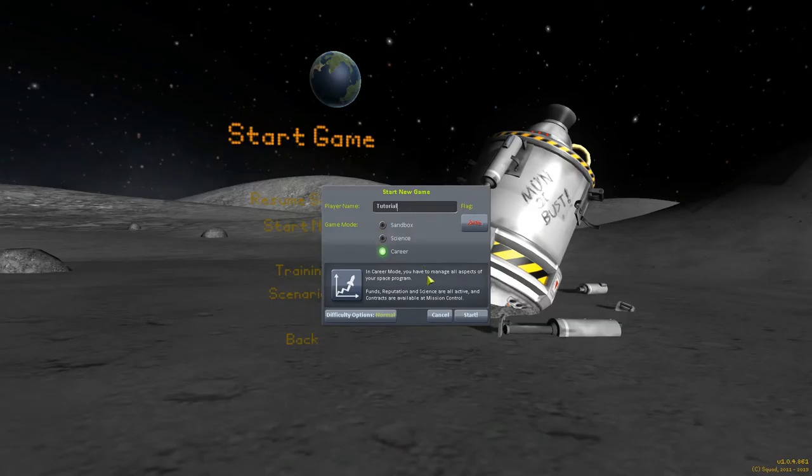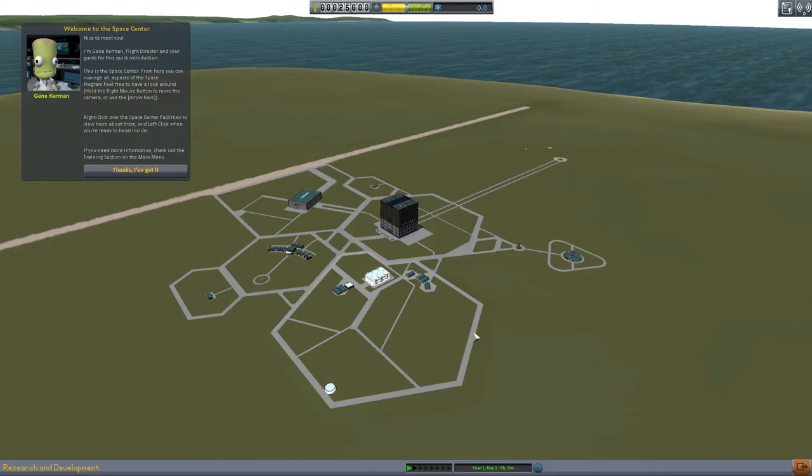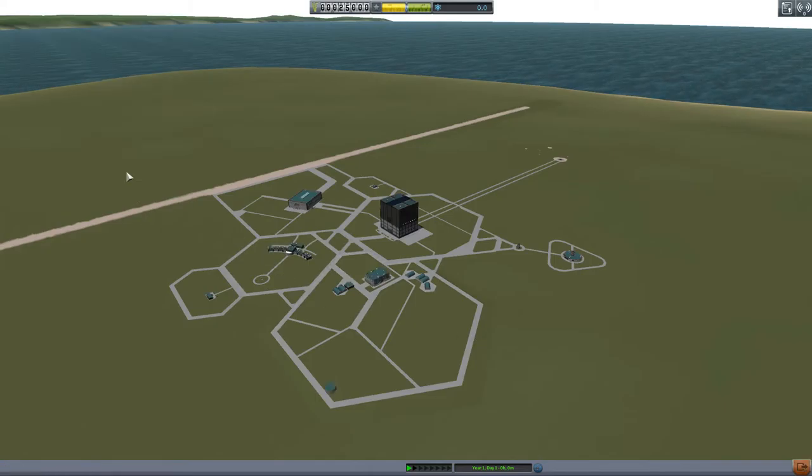It's career mode. What I will do is head into the config file of this save and give myself a bit of money and science so I can build aircraft and stuff. And then we shall get going. I'll see you guys in the space plane hangar.